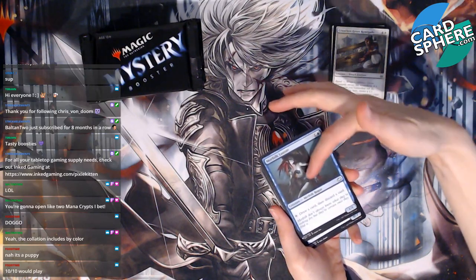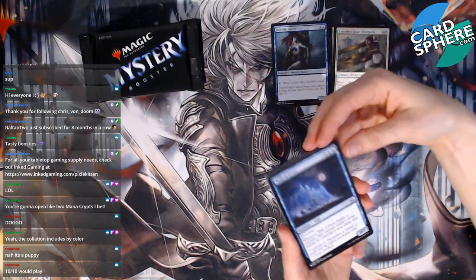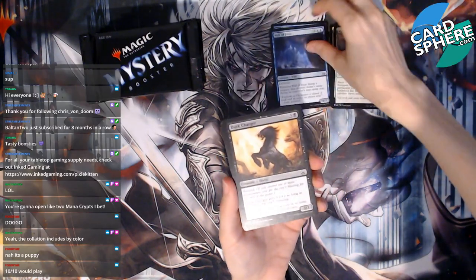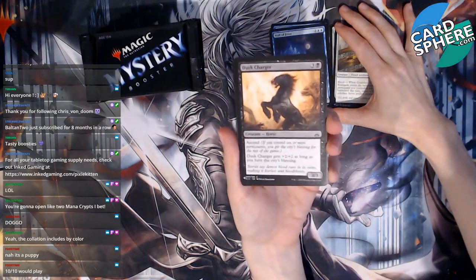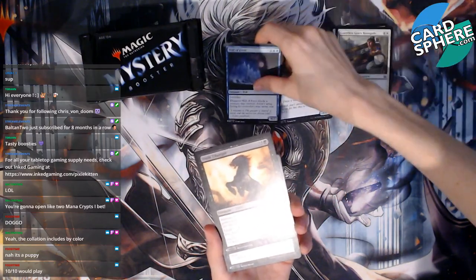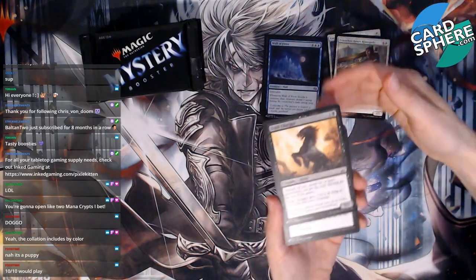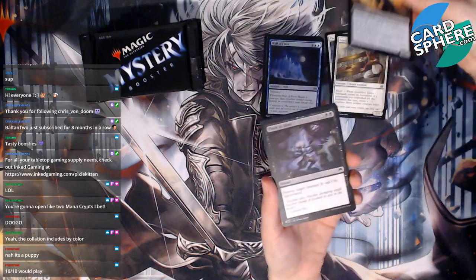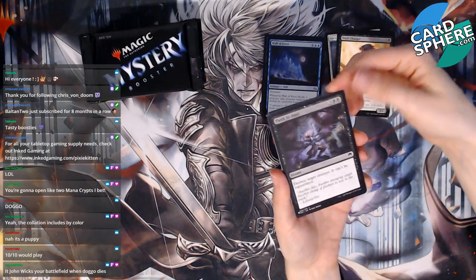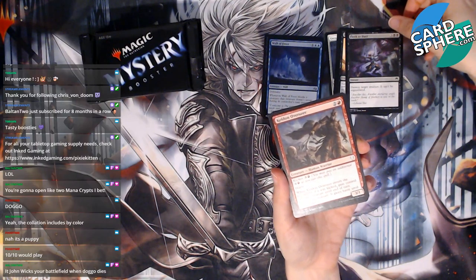I hate merfolk, so sorry. A Wall of Frost — ooh, that's pretty. A Dusk Charger — look at that horse, serious business. I don't know how to stack these; I'll just do uncommons, commons, rares, and mythics. Flesh to Dust — it John Wicks your battlefield when the doggo dies. Keldon Overseer, Undead Champion — oh, it's a minotaur.